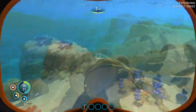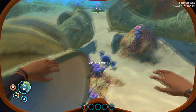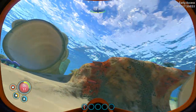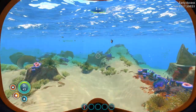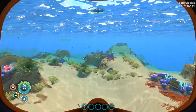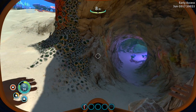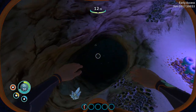For an early access game, it sure does look beautiful. Look at this — everything is so colorful. What is this? It's a giant... what is this? Giant coral tubes. I'm swimming through a giant coral tube — how cool is that? It's so cute. Oh my god, I just want to catch you and cook you alive. A cave — wait a second, the name is Cave Sulfur, right? It's probably in here.